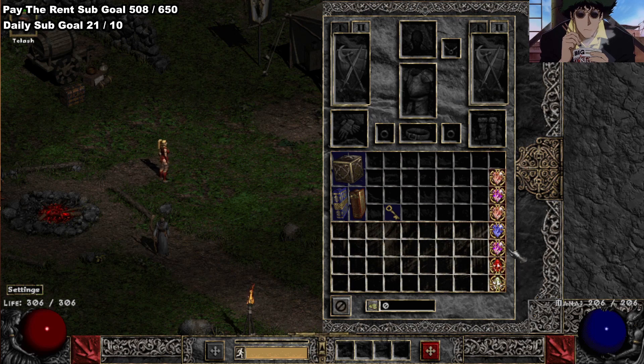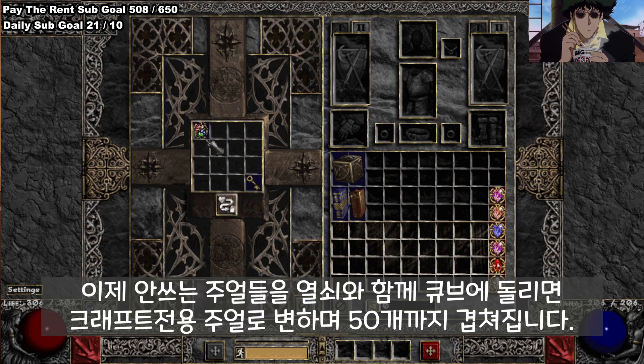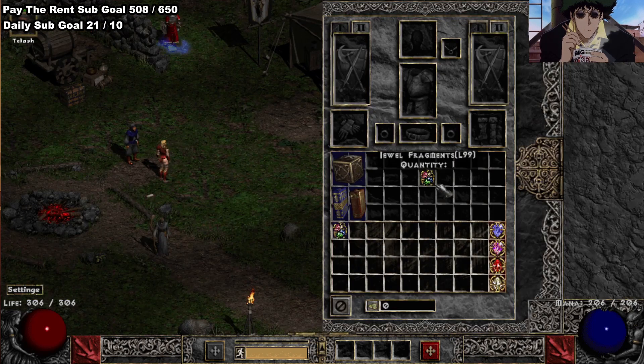You kind of get annoyed dealing with them, because your mule is all full of jewels, right? Well, what if you could just break them down into fragments?